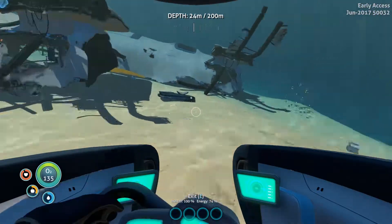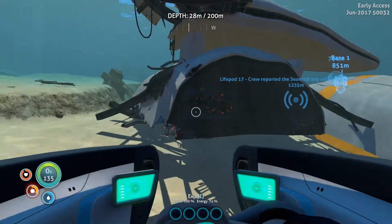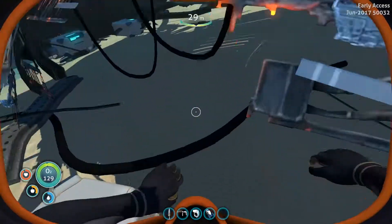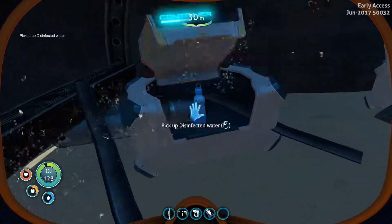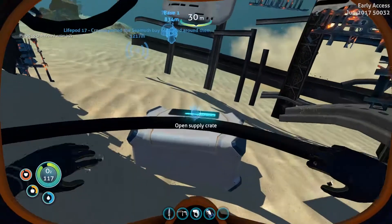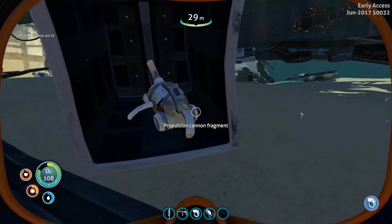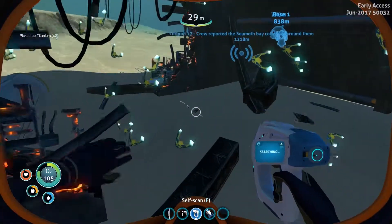Oh my god, I'm losing count of everything we've unlocked, so I'm gonna have to have a run through of everything soon. Let's park here — I'll swim over the other side, which is probably a bad idea. I'll go in down here — we've got boxes, more crates. I'll take the water. What we got in this one? I'll take the water. Another med pack. What we got in here? Propulsion cannon fragment — I might as well scan that. The titanium — yummy titanium. Another box. There's crates everywhere.